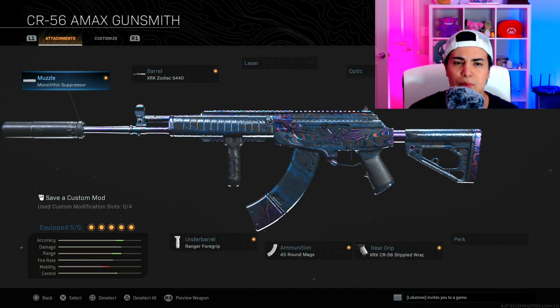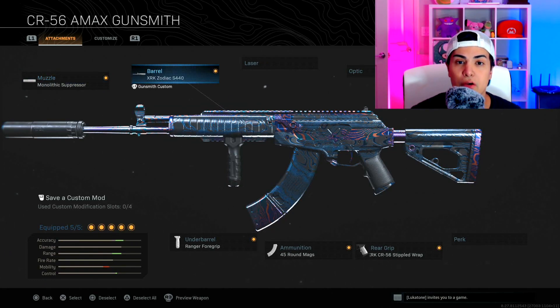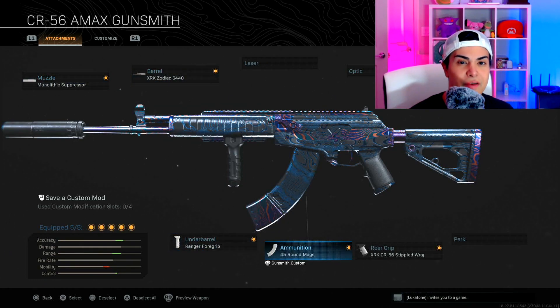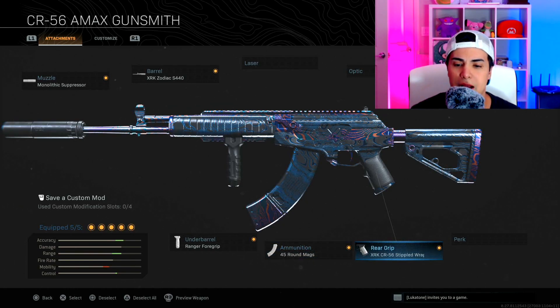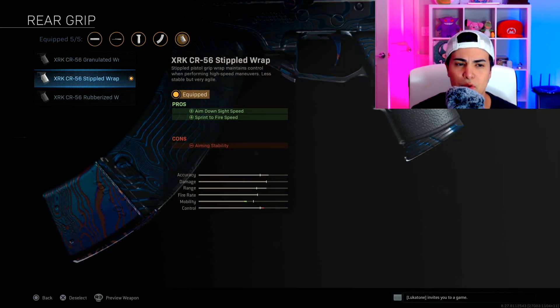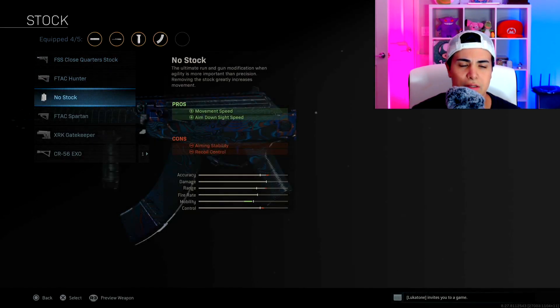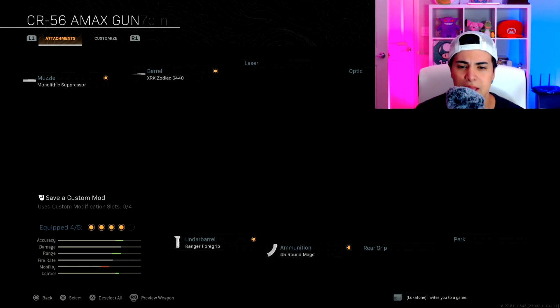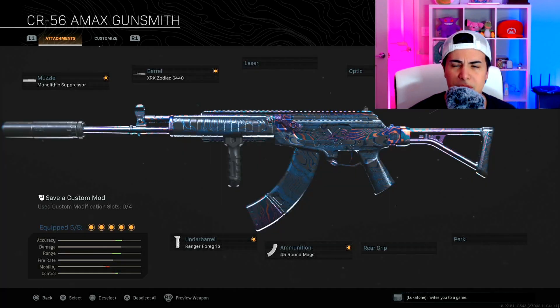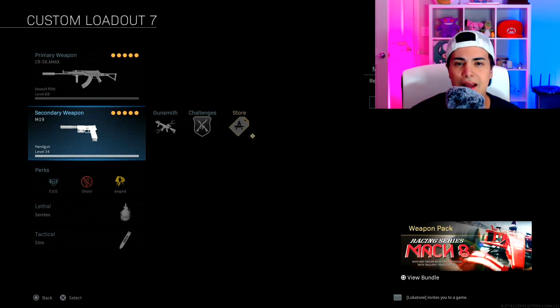I use Monolithic Suppressor, Zodiac barrel, Ranger Foregrip, 45 round mag, and Stippled Grip Tape. If you guys are playing small maps, I recommend switching the Stippled Grip Tape for the stock — the CR-R 56 stock — because you'll have a lot of mobility and you're going to be aiming down sights way faster, which is very useful in Modern Warfare.